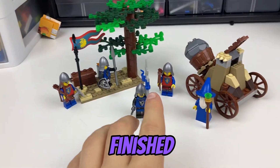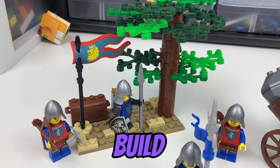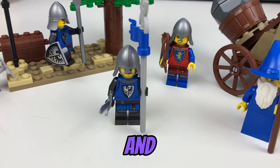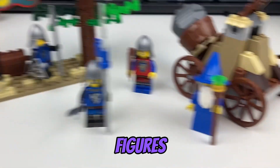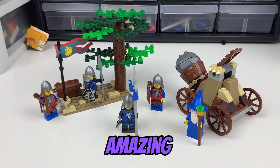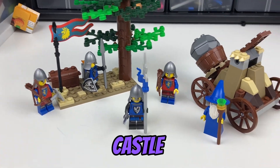This is the finished battle pack. We got a catapult, we got a little mini build with a tree and some utilities, we got two Lion Knights and two Black Falcon knights — these are amazing figures — and we also got a wizard to lead the group. This just looks like an amazing battle pack for the castle theme.